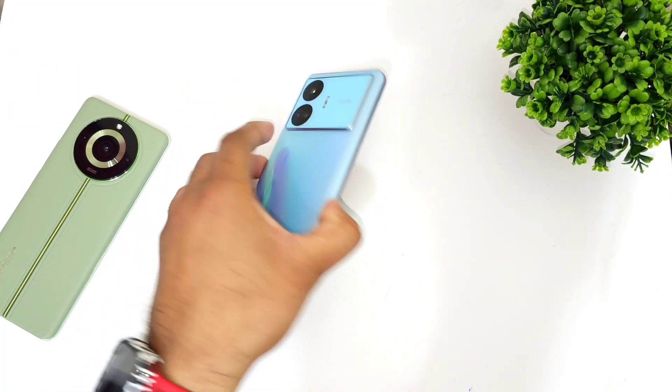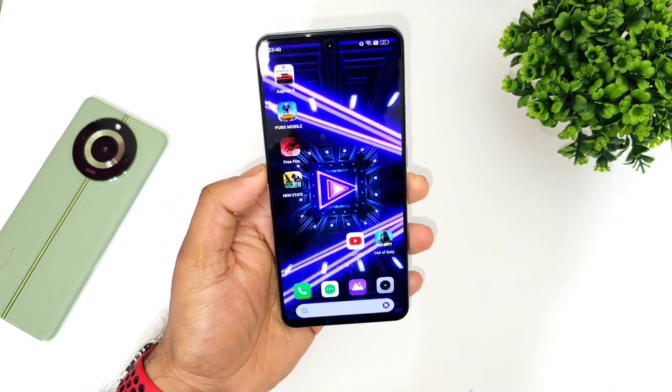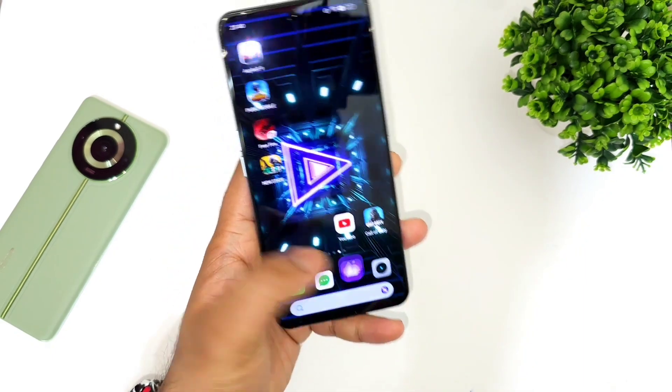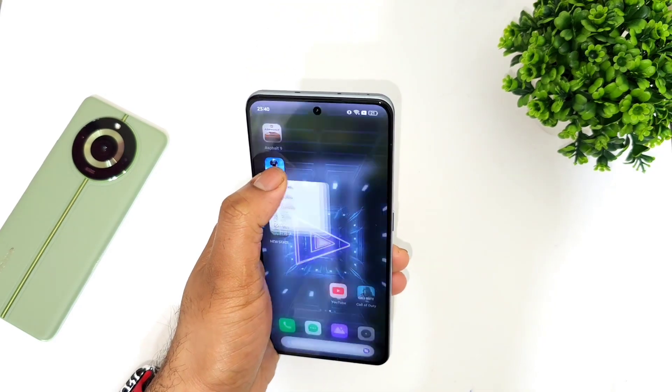Hi friends, welcome back to channel Sci-Taker. In this video I'm going to talk about the default graphics settings of the PUBG Mobile game in the Realme GT Neo 5SC device. This device has got the Snapdragon 7 Plus Gen 2 processor.